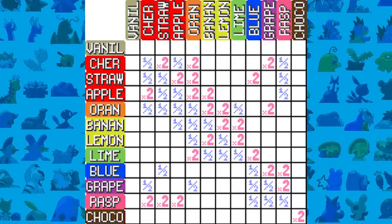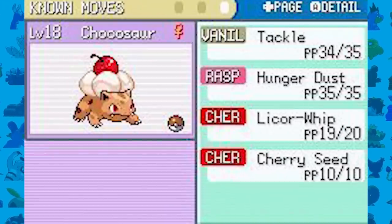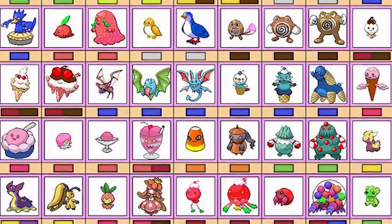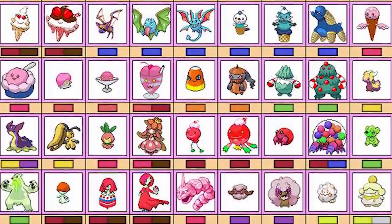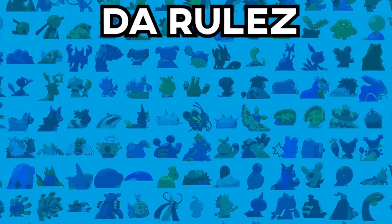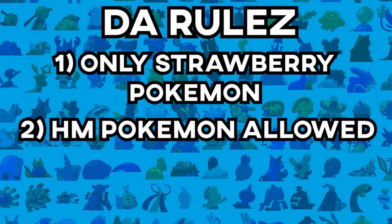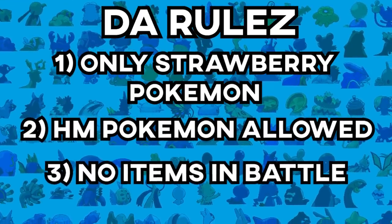You're going to have to figure out what type is good against another. There are also a bunch of new moves and redesigned Pokemon, so if you want to learn Pokemon all over again I really recommend playing this game. The rules are simple: I can only use Strawberry type Pokemon in battle, I can use HM Pokemon, and no items in battle as always.